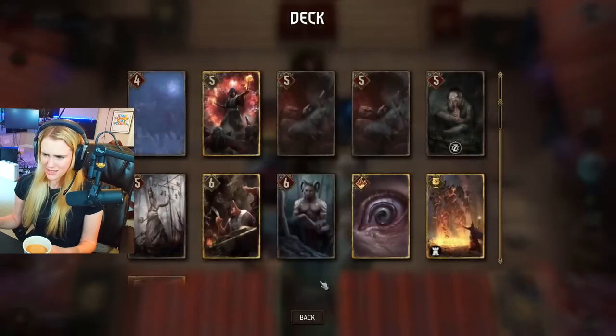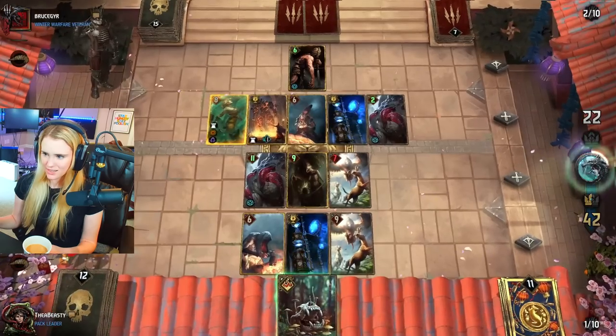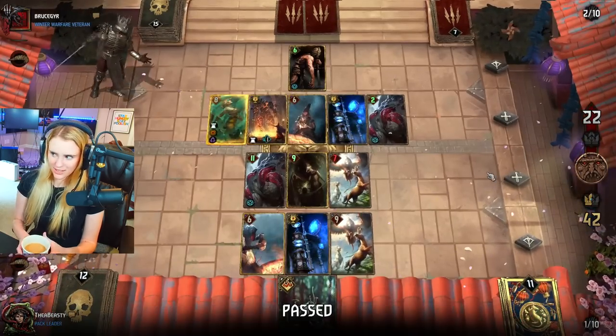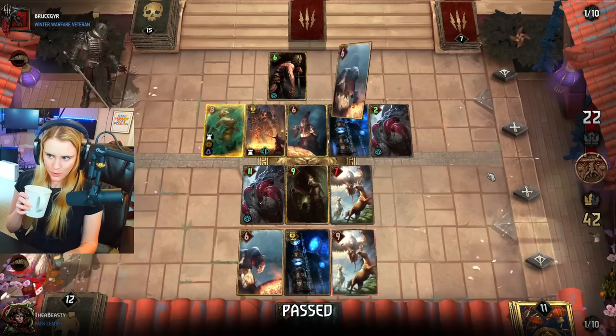I guess this is us passing — what do we have left? Mushy and Summoning Circle. Erendite is probably gonna win us the game, that's what I hope.